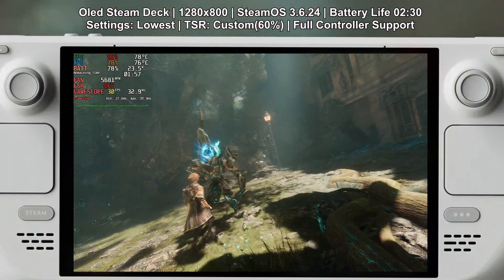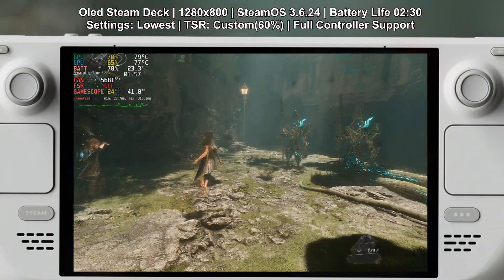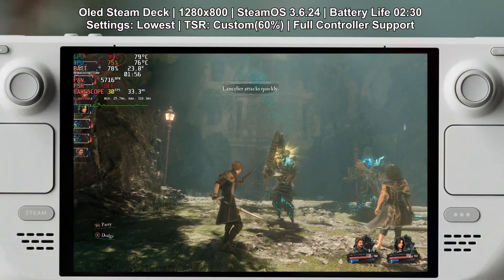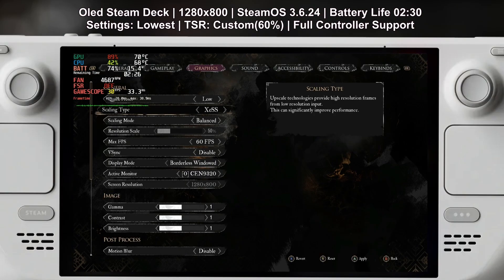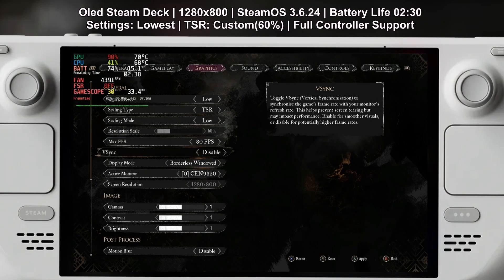Between XSS and TSR I would choose TSR low with this specific game. XSS is usually a good option but in this particular case TSR just works better for me — it looks overall better and it provides better performance. Now a few quick things you can do with the settings to get yourself a little bit more FPS.